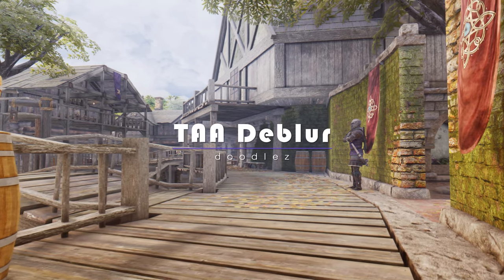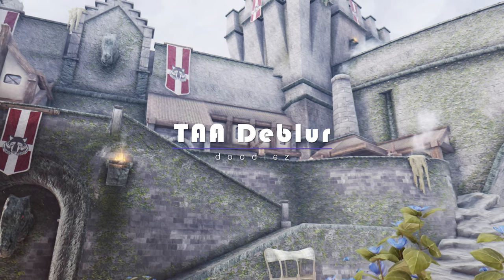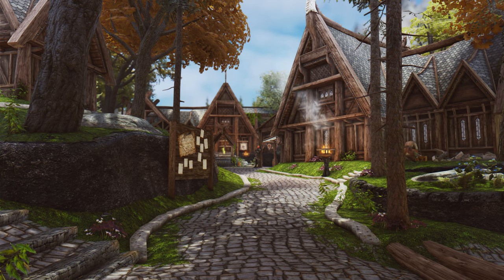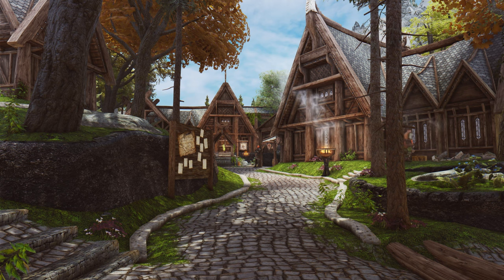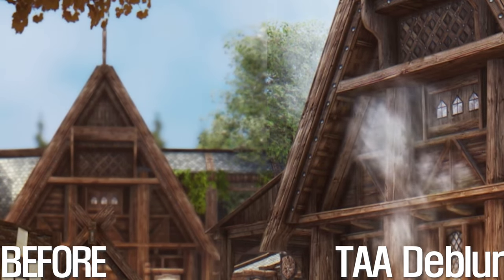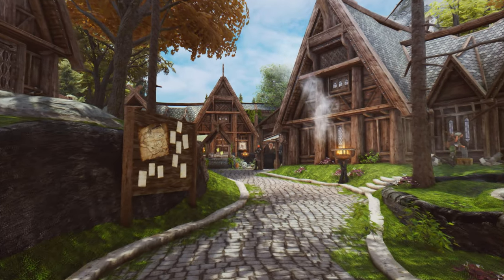We introduce the TAA Deblur Mod, a game changer that sharpens texture details and fixes blurry grass when using temporal anti-aliasing. When TAA is active, textures tend to appear blurry due to the nature of this anti-aliasing technique. However, with the TAA Deblur Mod, texture sharpness is restored by applying a bias to the mipmaps. This effectively counteracts the blurriness caused by TAA, resulting in crisper and more detailed textures.